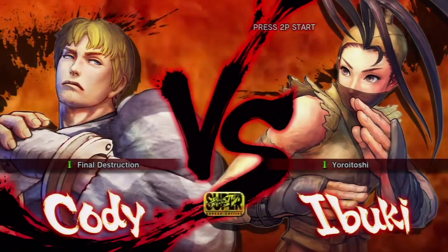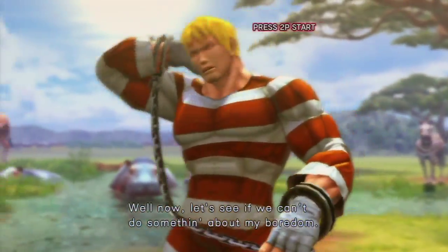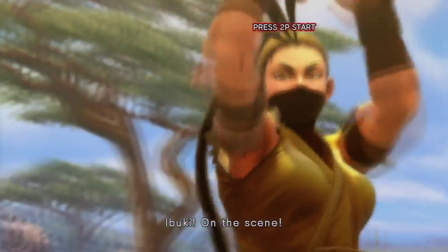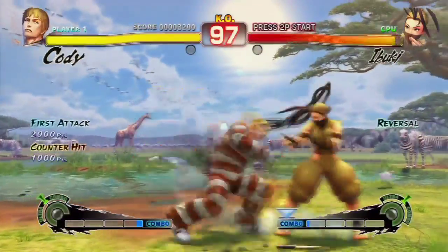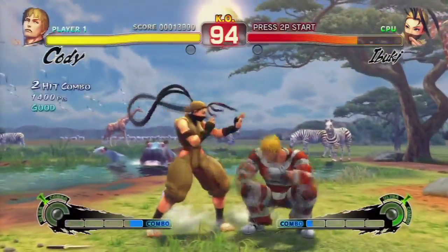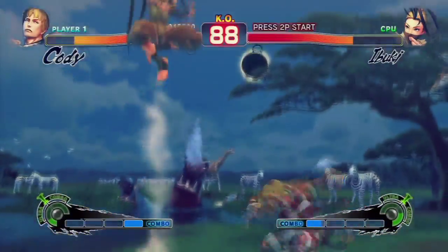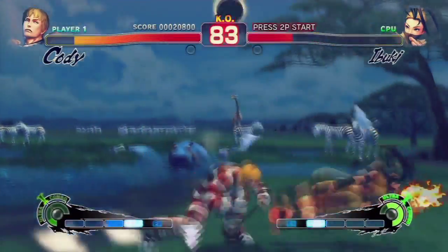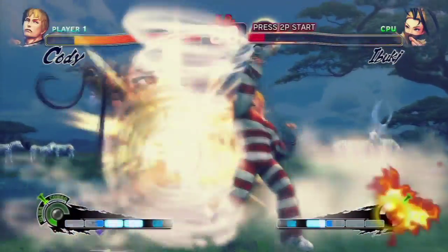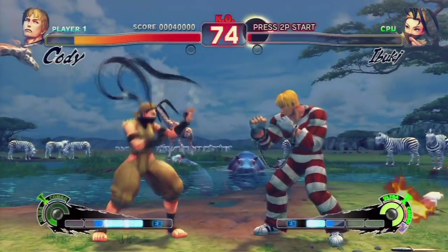I have not actually gotten these achievements yet, so I'm hoping this works out. I was actually trying to do this earlier, trying to randomly encounter Oni Akuma or Evil Ryu in the game itself, but it wasn't happening. I figured maybe I had to unlock those characters first, but that wasn't the case either — it has everything to do with the requirements I mentioned.